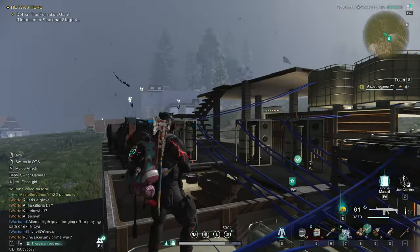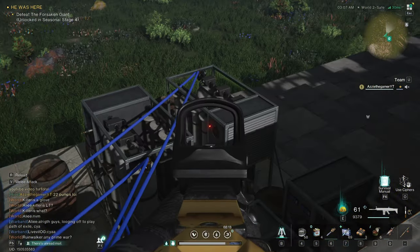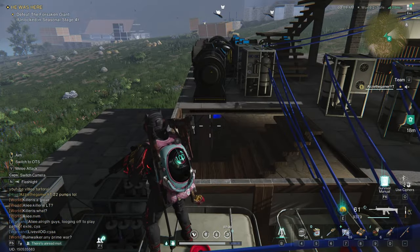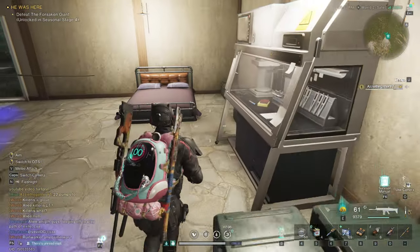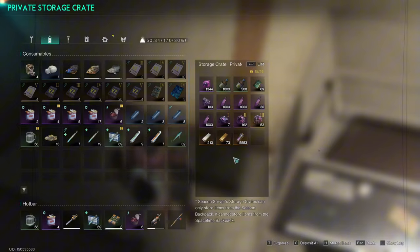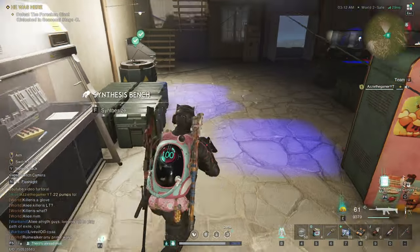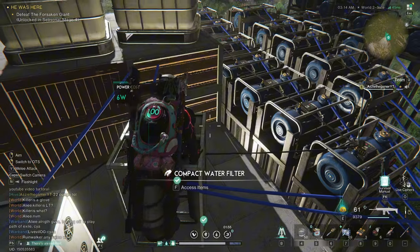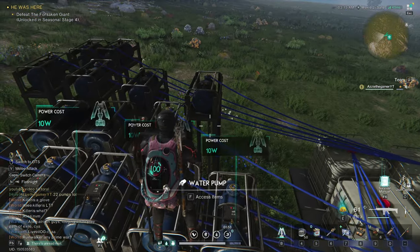Out of all of this, I make about 1,600 acid per day. I've used some up but I still have around 1,500 left today. I've been making some ammo because I use the Tug's Dynamo, so that's pretty much how it works.